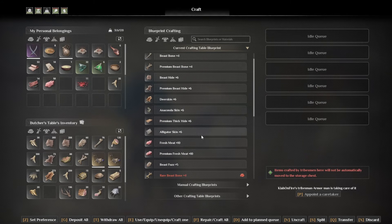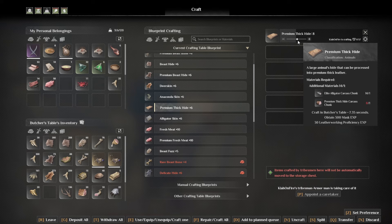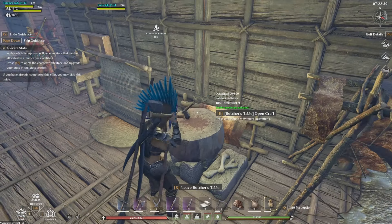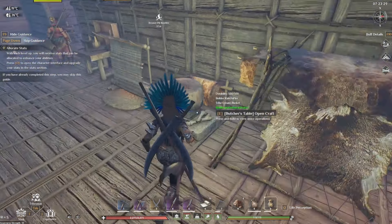Remember to chop it up on the butcher's table as well if you need more - we can use our elite alligator carcass chunks and put them in here to make ourselves some lovely premium thick hide. I'll let one of my trademates do that with a better crafting output so I get even more.